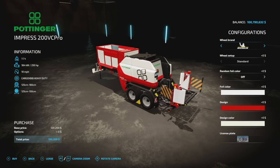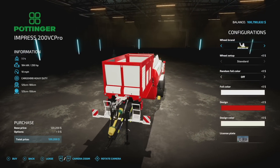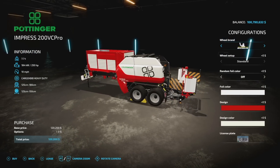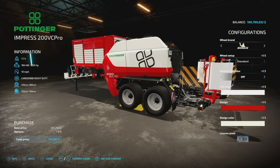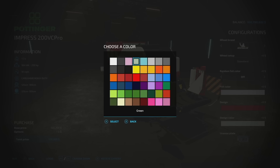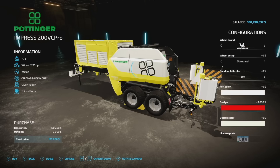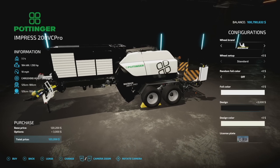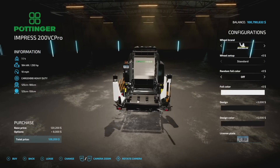It features non-stop baling, 250 horsepower required, 10 miles per hour max speed in the field, bale sizes from 120 to 180 centimeters, and it's 20 slots on consoles. Tire brands are Michelin, BKT, Fronstein. You've got random foil color if you have the correct modifications turned on, plus other foil colors and extended bale wrap colors if you have that mod. Design color can be changed — you can even do an all-black version.